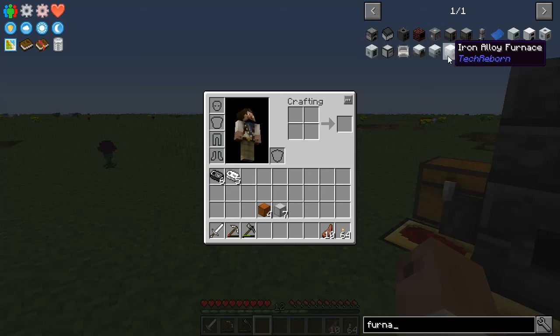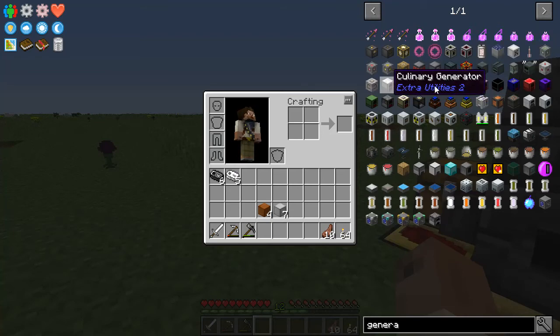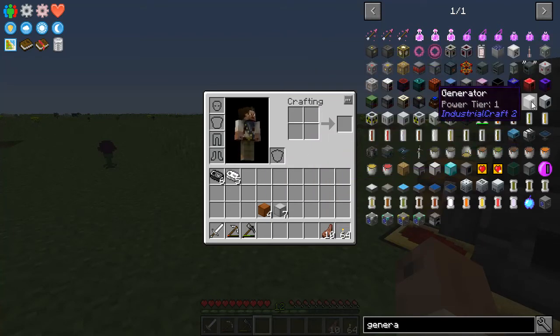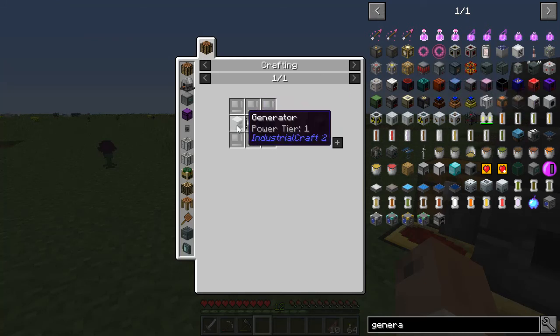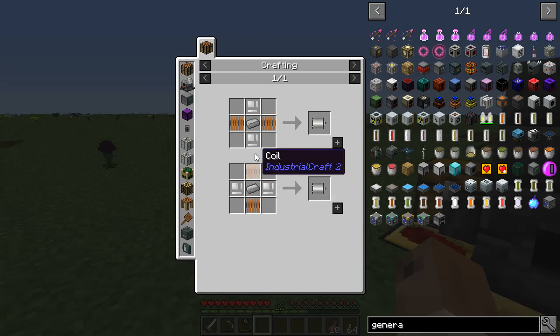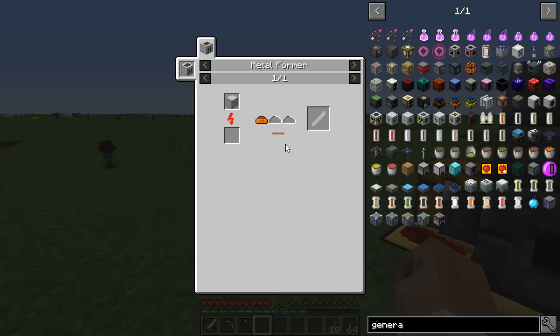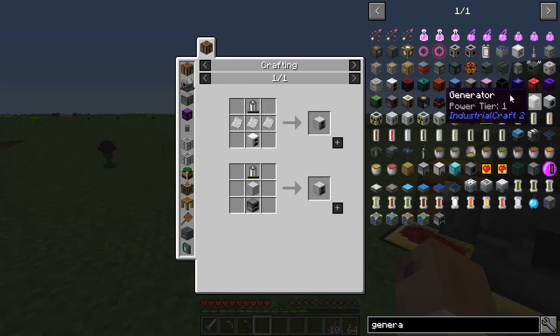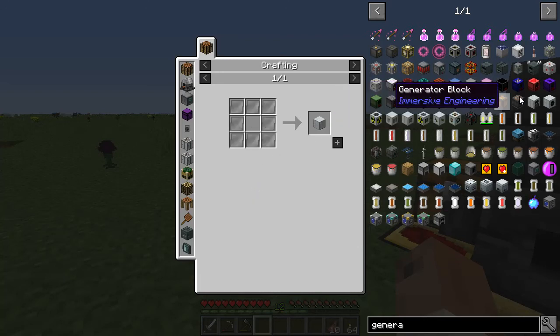I guess that's where we start. The other thing we're going to need is a way to power this, and I'm going to start with a furnace generator. There are a lot of different generators here. I'm going to stick with Industrial Craft and start off with the tier one generator. I can also build a kinetic generator, which might not be a bad idea — but the electric motor in it is going to be the most difficult part. Since I don't have a metal former yet, no kinetic generator for us — looks like we're stuck with the tier one generator.